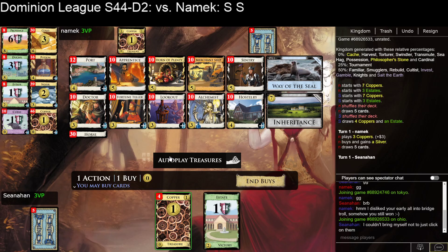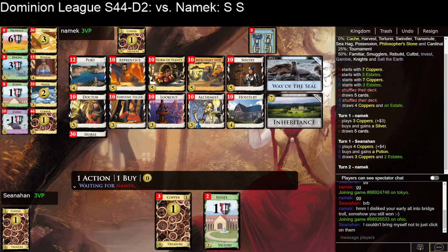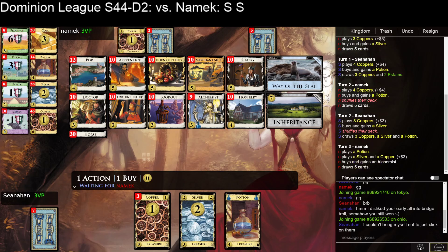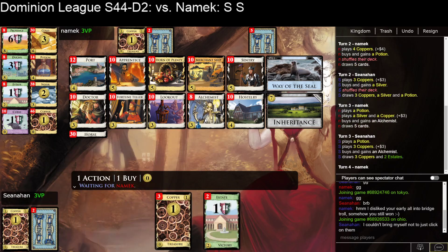I don't think Lookout's going to be particularly good here, although maybe 1 Lookout early. So I'm going to go for the high roll and go Potion Silver — try to hit an Alchemist, maybe pick up a Lookout, pick up another Silver, and see where we go from there. I'm happy to hit the Alchemist on this turn. There's a decent chance I'm going to hit 2 next turn, although I hit 3. So I'll pick up a Lookout now — it'll move me through the deck and get to my Potion faster.